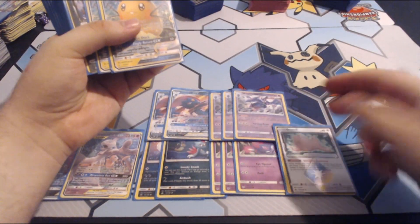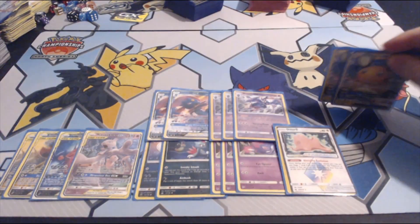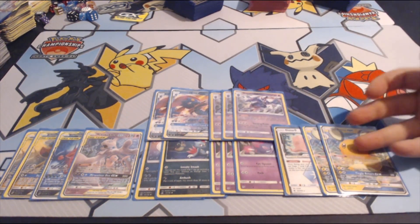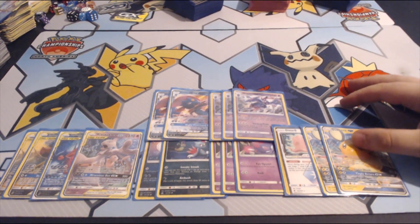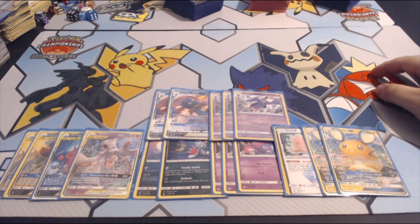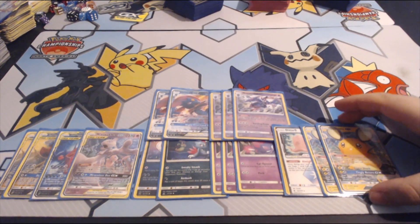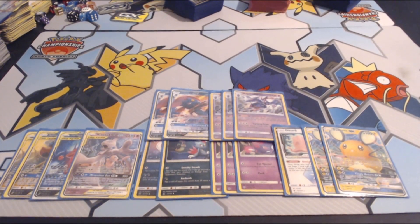We'll put Ditto down next since it can be either a Sneasel or a Poipole. Then we have 2 Dedenne GX as our draw support Pokemon for the deck. It's important to see a lot of cards early so we get our basic Pokemon down to set up our Stage 1s for turns 2 and forward. It's also good for discarding cards, since we want Dark Energy into the discard pile for Naganadel.